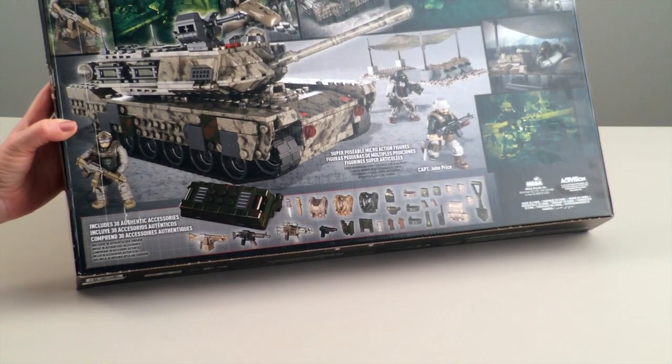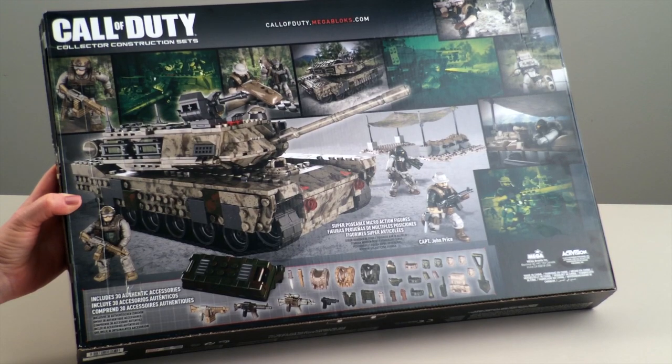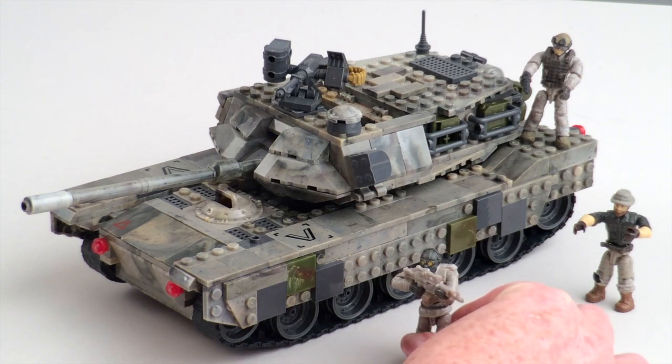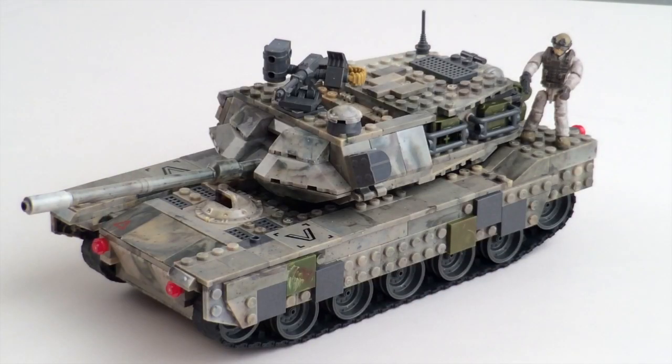I can't wait to see what Ethan does with this. To begin with we're just going to have a look at the tank and the three characters that come with it. The three characters include Captain John Price, who is part of the Call of Duty game. I'll just move them out of the way for the moment so we can have a good look at the tank.